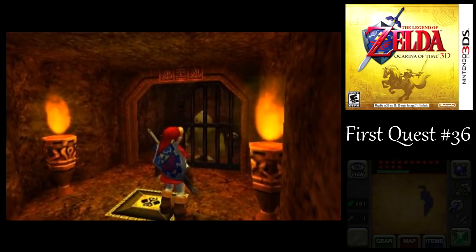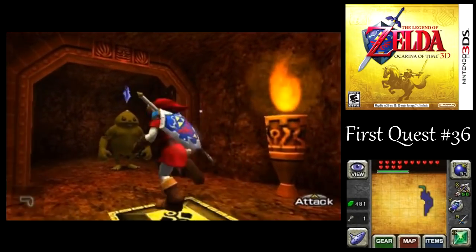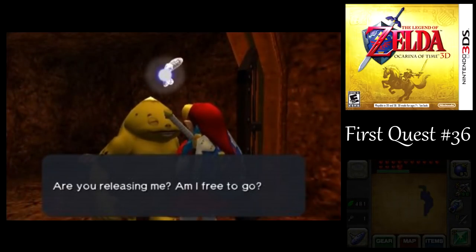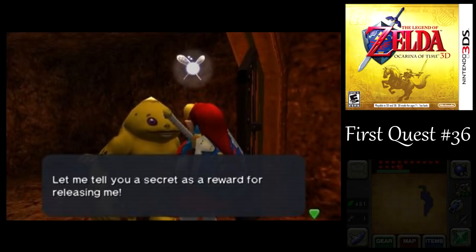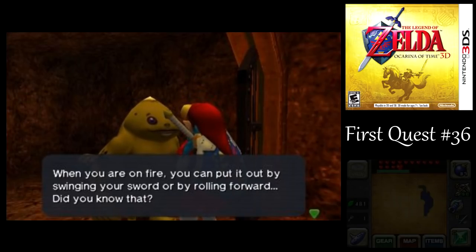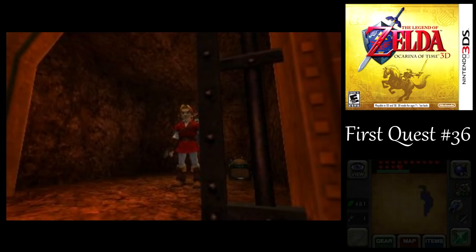Another jail cell. Well, it's not awesome for the Gorons, but it's awesome that we're freeing them. All you guys got secrets here, huh? I guess it worked with the torch slugs somehow — slashing them with my sword puts out the fire.